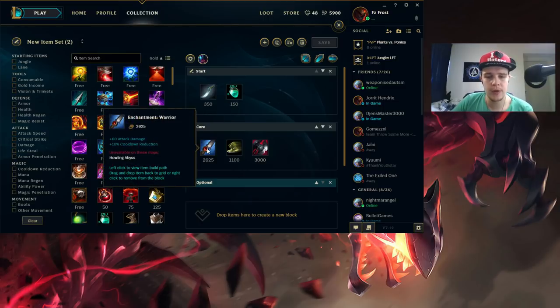For the core build you want to rush the Warrior enchant. Blue Smite most games - if they have a lot of heavy burst champions on the enemy team you could go Red Smite to survive. But in most scenarios Blue Smite is the best option because it helps you catch people easier and also increases your burst damage a little bit. Mainly it just helps you catch people, get under them, and then knock them up to get the combo going.